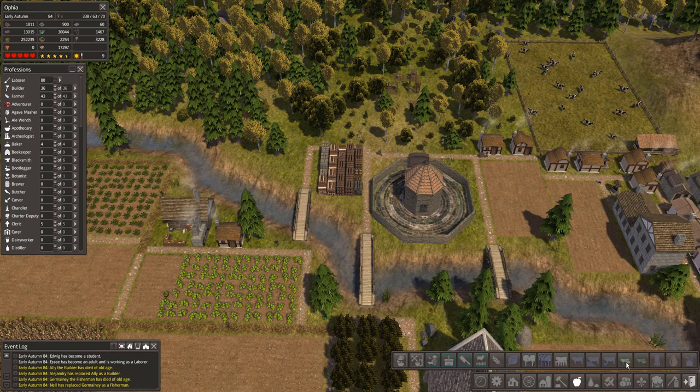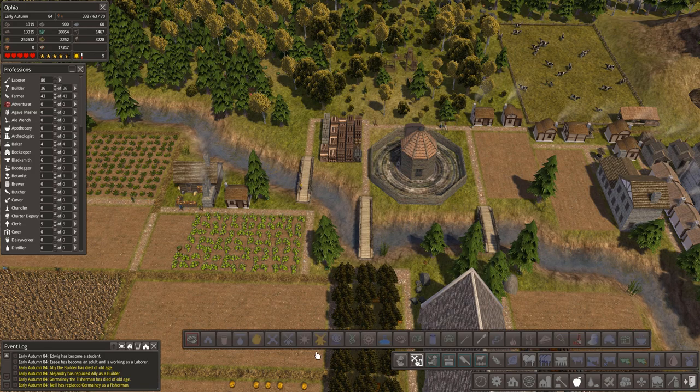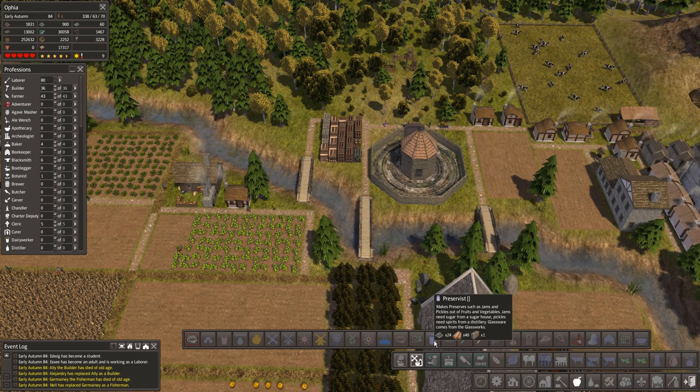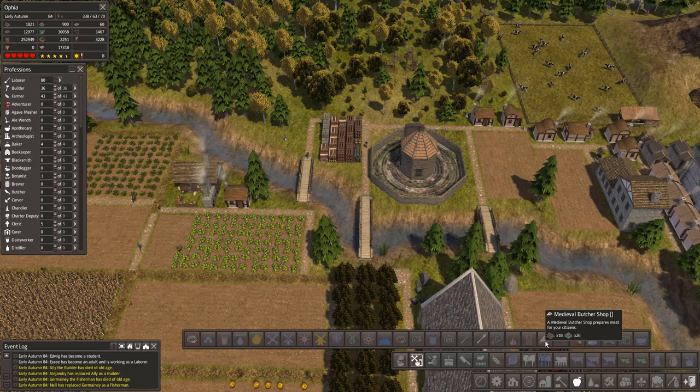Do we have anything else that can make dairy products? Water towers, fabrics and fibers - no. I think that's actually all we have. We can preserve food as well - not bad. We can make jam, that's nice. Barbecue, soup, smokery, butcher.